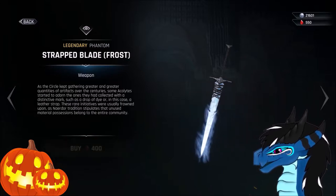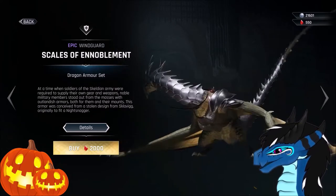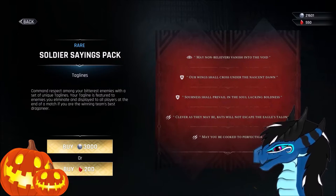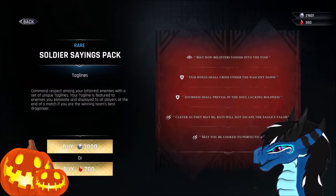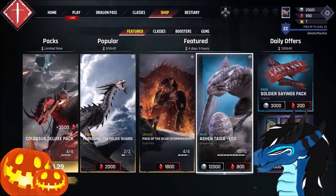If you guys know me, you know I love frosty stuff. And this armor looks really cool as well. But again, I don't have enough gems. We have some new thing — it doesn't say which one. 'May non-believers vanish into the void, all wings shall cross under the nascent dawn. Sureness shall prevail in the soul lacking boldness. Clever as they may be, rats will not escape the eagle's talons.' I like that. 'May you be cooked to perfection.' I prefer the rat one.